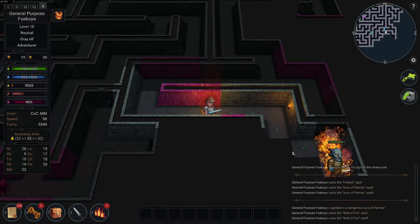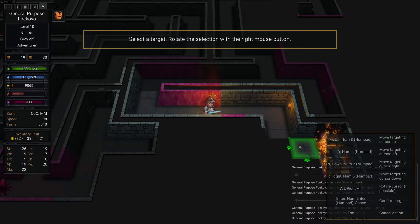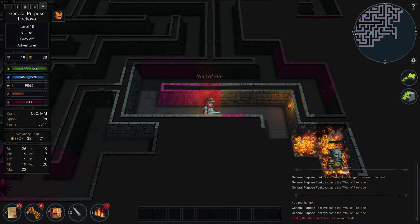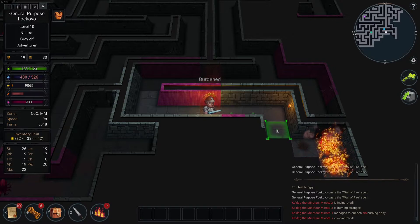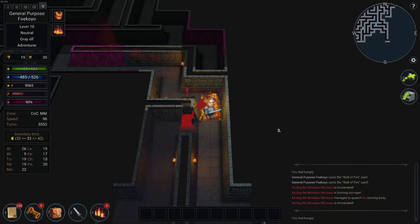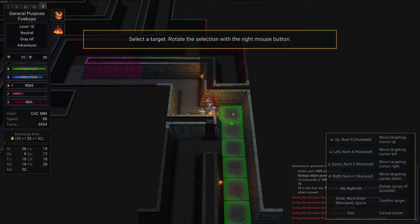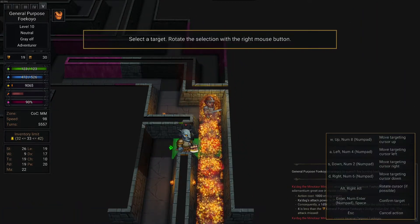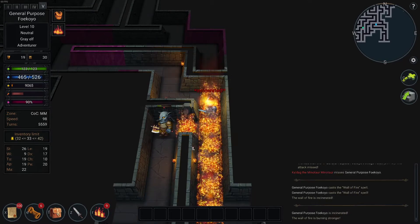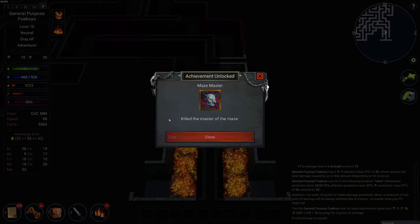Burn, you fool! I'll probably step there. Burn there too, you bastard! He's like, ouch! I'm very powerful — I told you. It's not enough — burn, you bastard! I'll just burn the whole corner down! Kill the mantle of the maze. Boom, boom — gone.